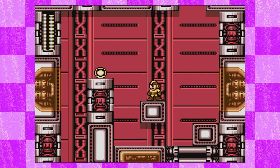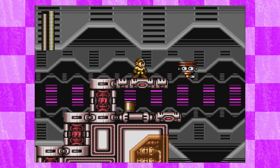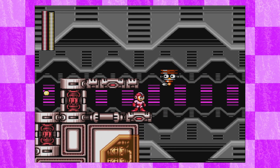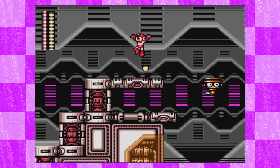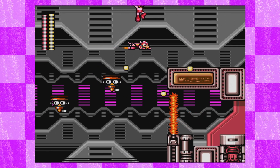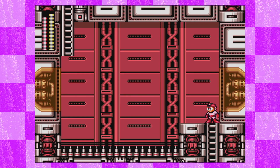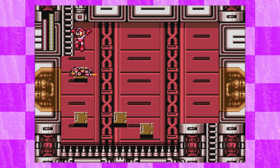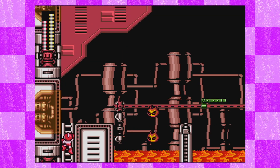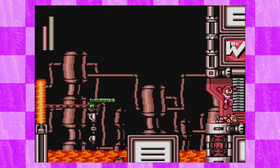Wouldn't it be funny if the reflected shot had bounced off the first Met and into the second one and killed him? We don't have Rush yet though — I was gonna say that was an easy tank. An easy tank! I need to go brr. You could have used the magnet beam. Oh yeah, not a useful guts block. Also, fuck these lifts — Rush, yeah, Mega Man 3 Rush. I am not dealing with these lifts.